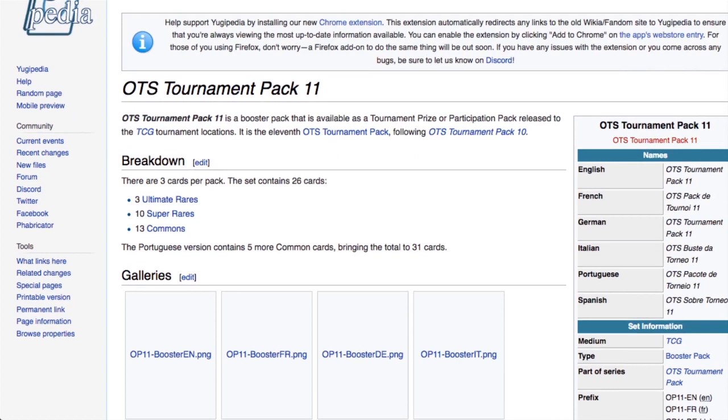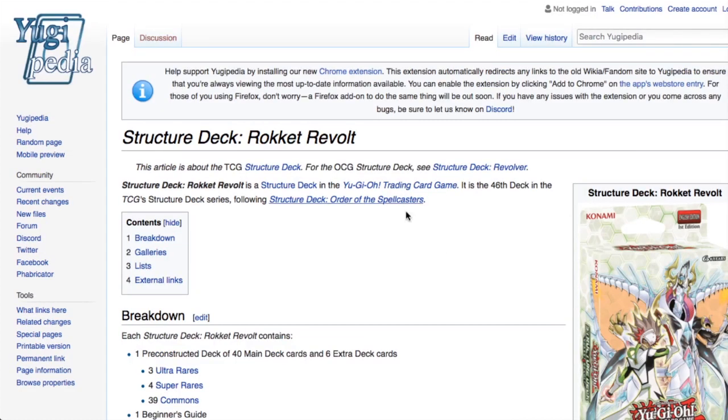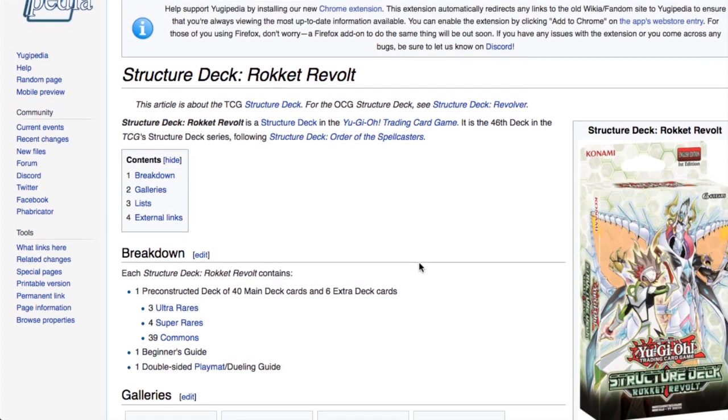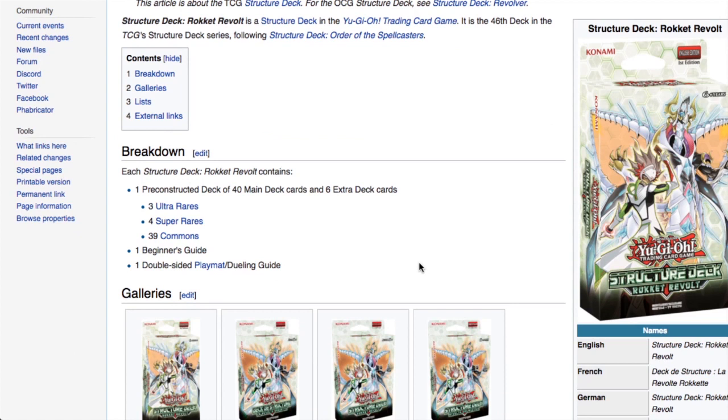OTS 11 comes out on the 15th of August — that's next week from the 8th. It comes out at the same time as the Rocket structure decks. On the 15th of August we also get Rocket Revolt, the new structure deck, which contains three ultras, four supers, and 39 commons.